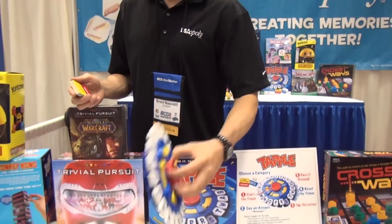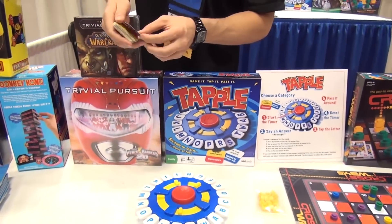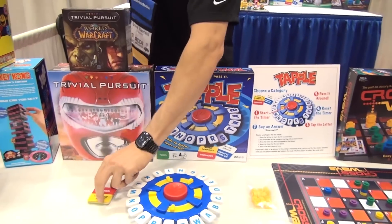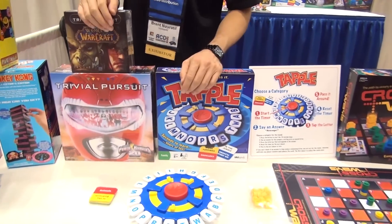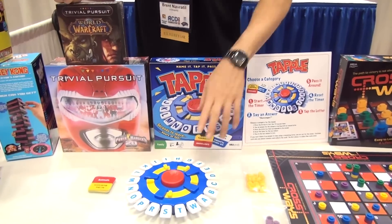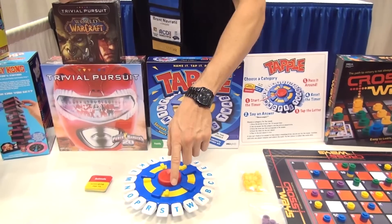Pretty self-contained unit here. You pick a card and it's gonna give you a category. We'll go through the category — this category is gonna be animals. It gives you 10 seconds to use one of the available letters to name something in that category.